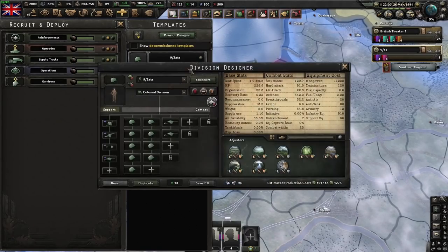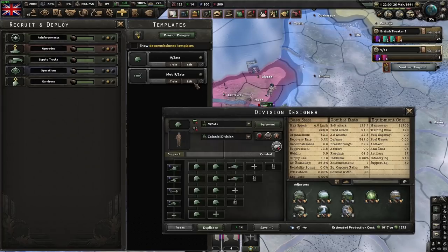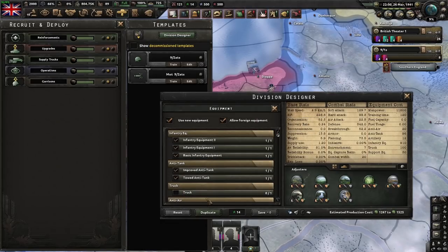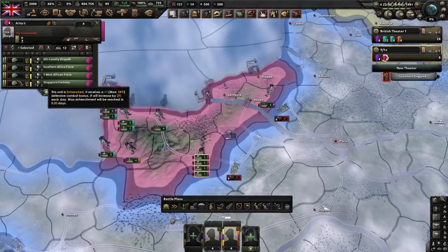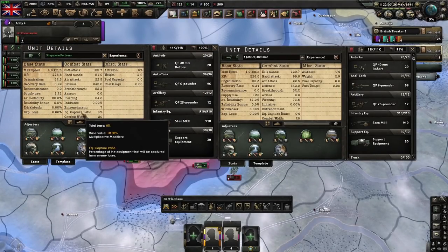So what I've done is created two templates. I have this template, which is just some line infantry and line AT, and then I have its alternative, which is two line motorized AT. However, I've come in here and I've turned off trucks, so this division cannot actually request trucks. What this creates is two divisions — the one on the right is motorized AT with no trucks in it, and the one on the left is regular AT.